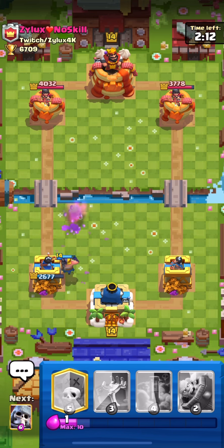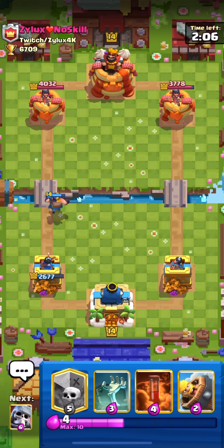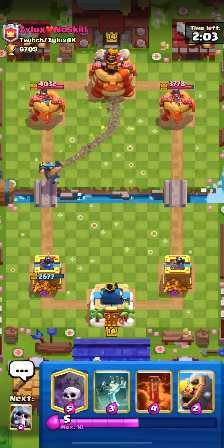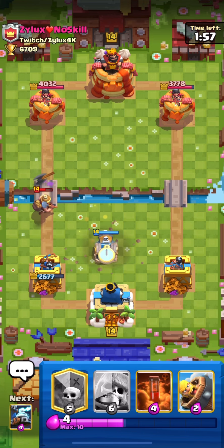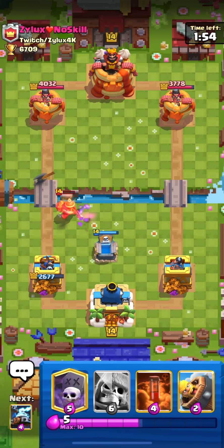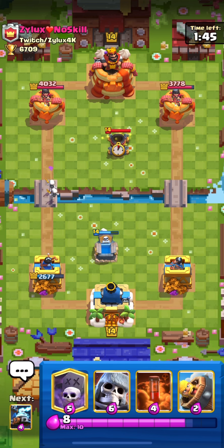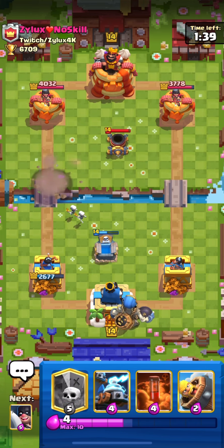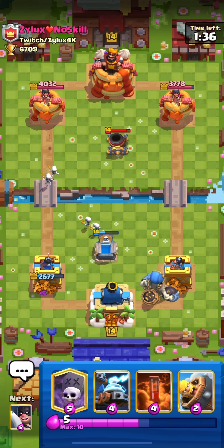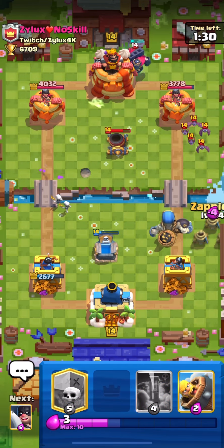I'm gonna tornado everything here. Look at that musketeer — zero health and still alive, got a bit damaged but they still started the match. I'm gonna do a really good combo with the graveyard. He's gonna miner here, I'm just gonna put my tombstone for the miner. He doesn't have poison so pretty good for us. He has to defend with the skeleton army, skelly king, and musketeer. I might have to tornado on offense, or use poison — but with giant skeleton at six elixir plus graveyard at five plus poison at four, it's going to be expensive.